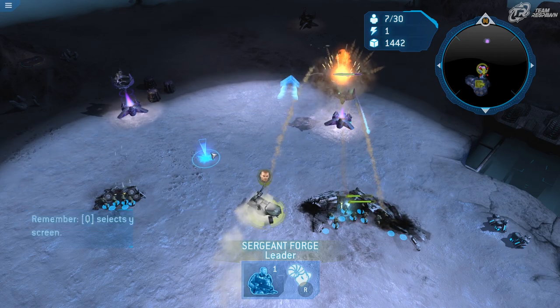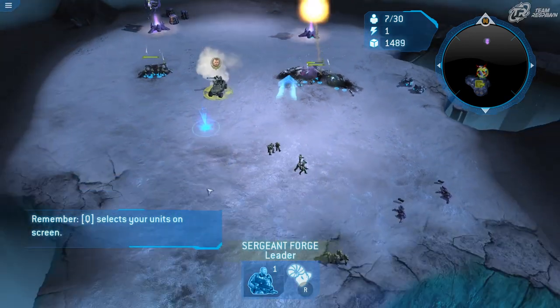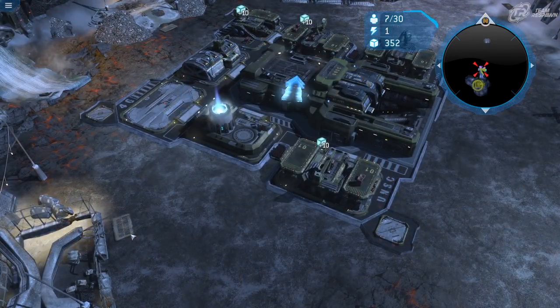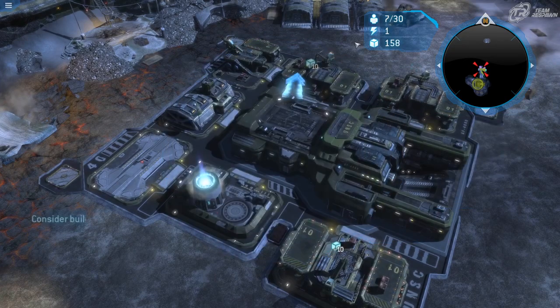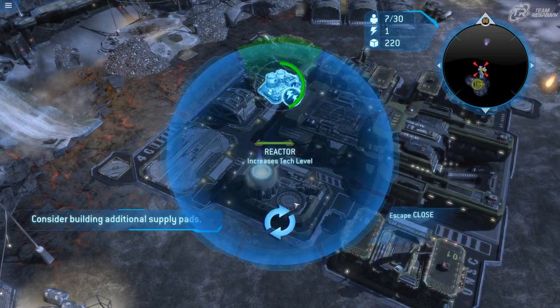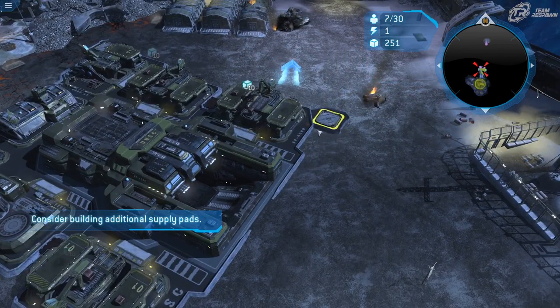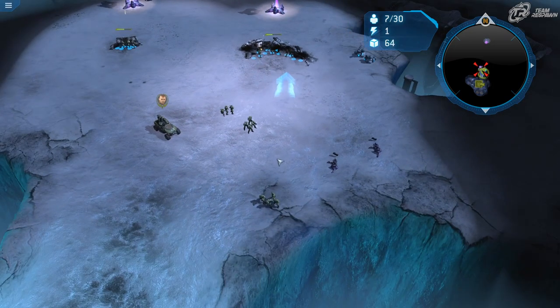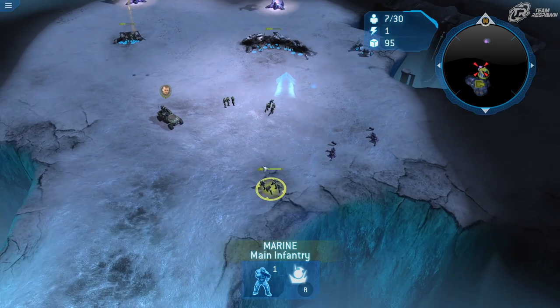We have a ton of resources now, so I'm going to upgrade our reactor. We can build our vehicle depot once the upgrade is done. We're going to see dropships here soon, so I'm also going to get my turrets ready.